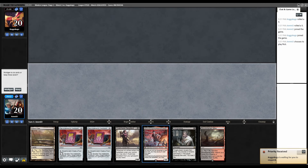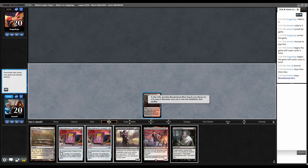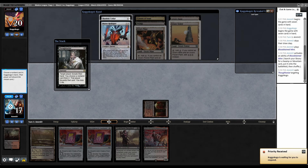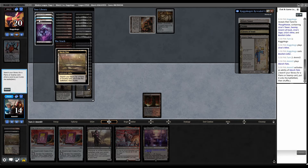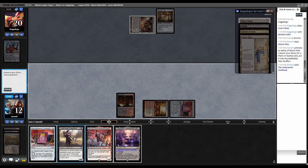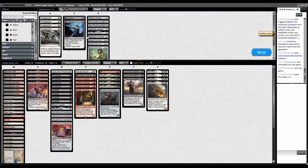On the play for round three. Our hand actually has Cookbook and Asmo finally, we're going to turn one Thoughtseize. Keep — we've got Ovalchase too, an actually keepable hand. Fetch, grab Blood Crypt. Thoughtseize — we're playing against Eldrazi Tron. Take Matter Reshaper and Mine Collar. Land, Sacred Foundry, shock in, Cookbook, discard Daredevil, play Asmo — and they're conceding to that.